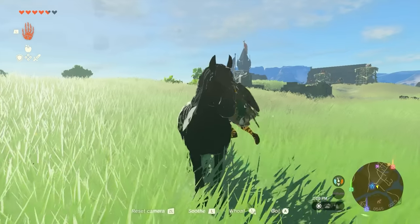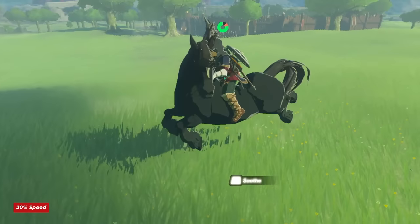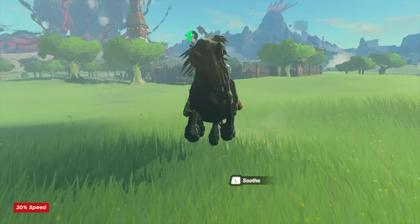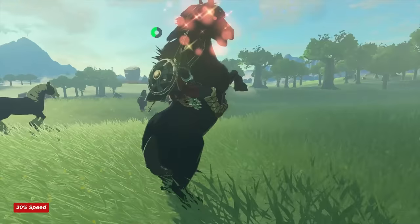If a horse took a snack from you, you'll be able to mount it without a fight. Otherwise, once you sneak up and press A, or land on them from above, you'll need to mash the L button with your remaining stamina to calm it down. Certain horses may be stronger than others and require more stamina, but you can pause to use stamina replenishing food if you're in danger of running out.